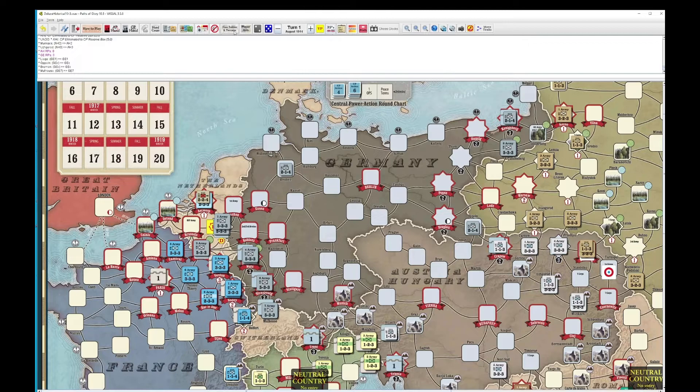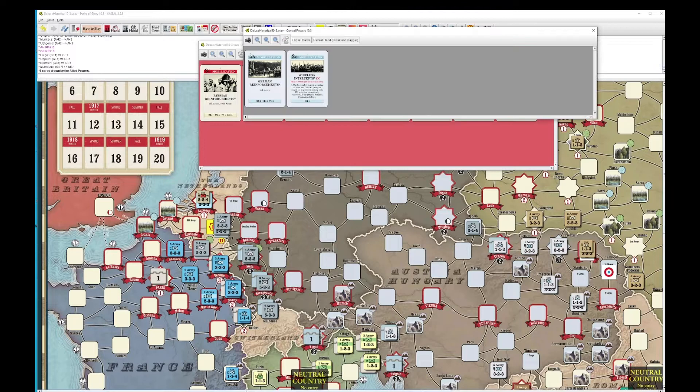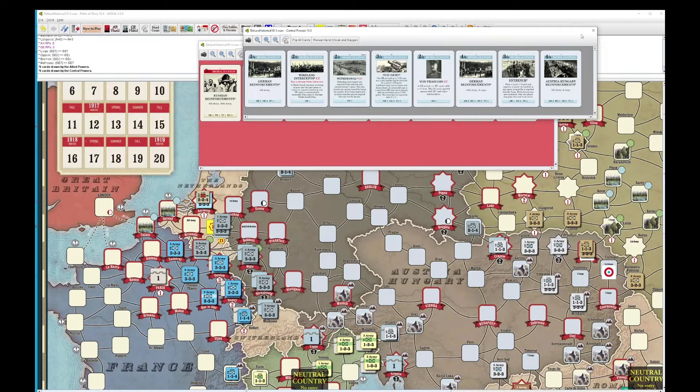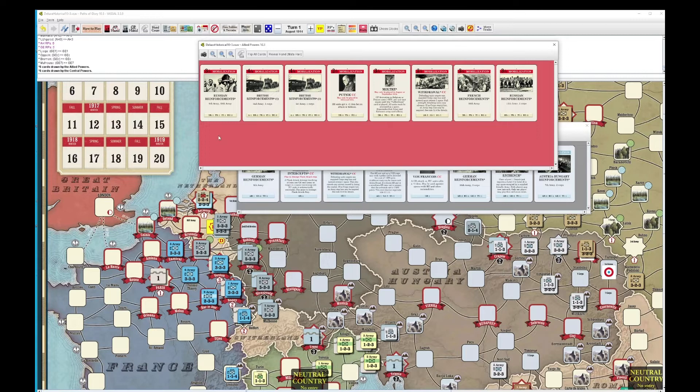Going back to the sequence of play, we draw strategy cards. Allies get six. The Germans will not be able to get to limited war, and neither will the Allies — that is a direct result of playing with the optional cards. So consider that before you toss them in.